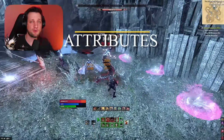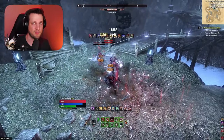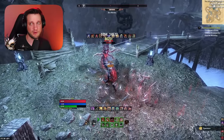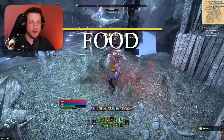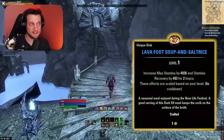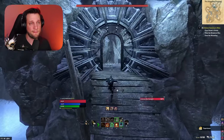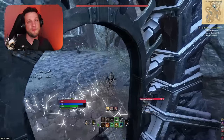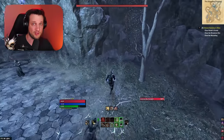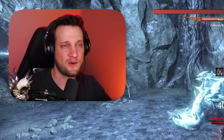As for the attributes, go ahead and put all 64 points into stamina. This is going to give you the most damage possible and the most sustain possible. As for the consumables, we're going to be using Lava Foot Soup. This is going to give you 5,000 max stamina and 500 stamina recovery. It's going to be great for your damage because your damage is in part based on how much stamina you have — the more stamina you have, the more damage every ability you cast does.